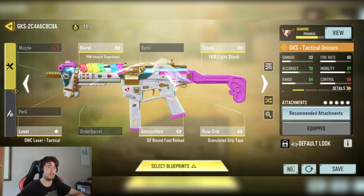Maybe you can swap out the Integral Suppressor and the OWC Tanklaser for a different barrel, and it'd be an overall pretty standard build. I really enjoyed using this gun.